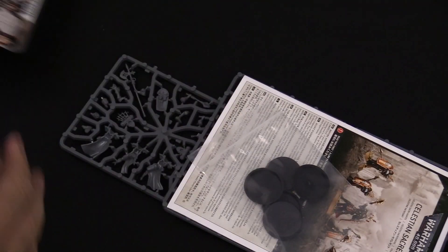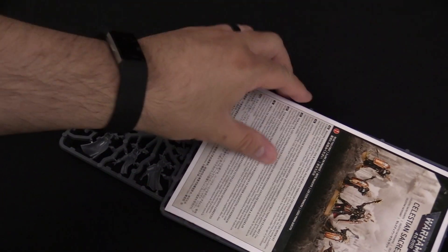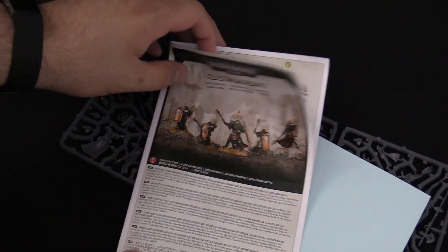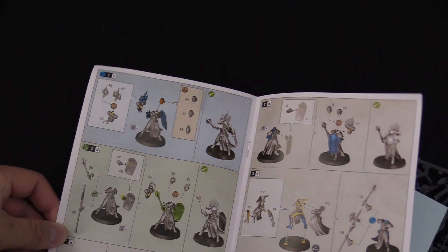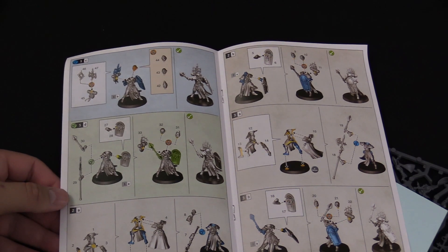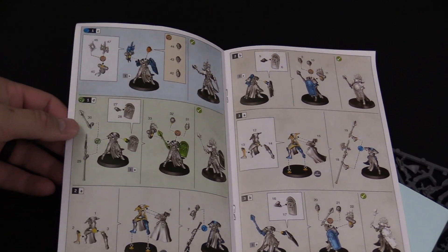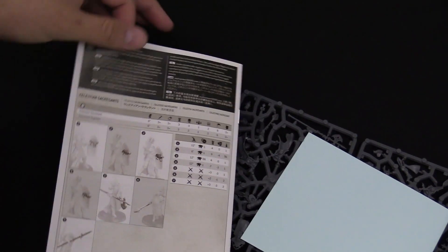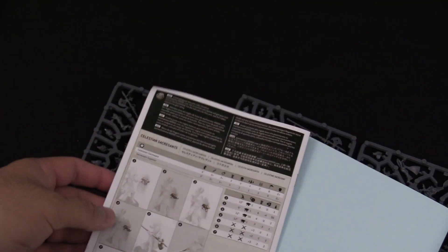Inside there are two sprues. First off, bases — you've got to have those 32mm bases; there are five of them since you get five models to a box. There's also the instruction manual showing how to assemble everything, and there are head swap options — both helmeted and bare heads — plenty of heads to customize your forces, plus halberds or maces depending on your preference.